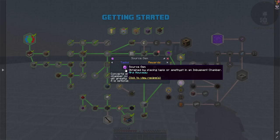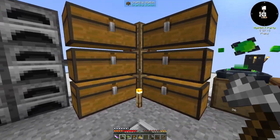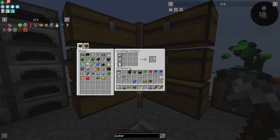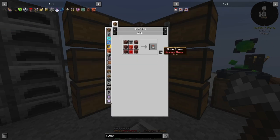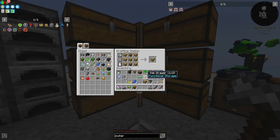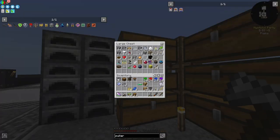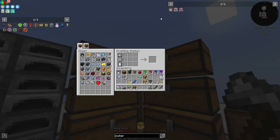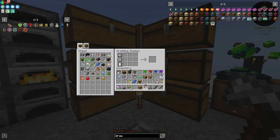The next thing in our quest list is to make source gems. Source gems are really easy — all you need is lapis inside an imbument chamber, and we just made our imbument chambers. However, we want to automate them right away. The best way to automate them easily early game is to make puller and pusher upgrades — probably the easiest method I know of. If you have a better suggestion, let me know in the comments. Now we have our puller upgrade and we can also make a pusher upgrade.